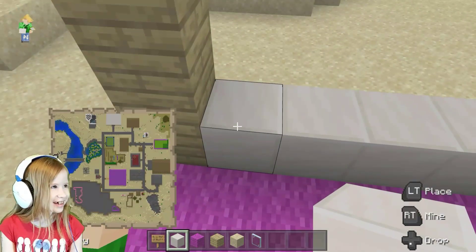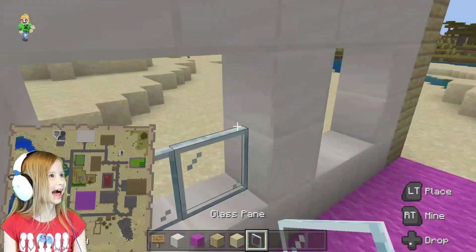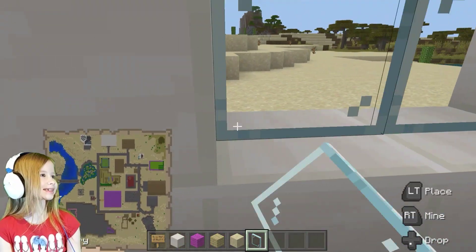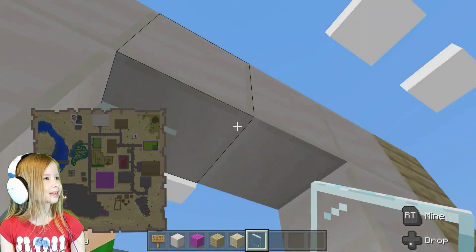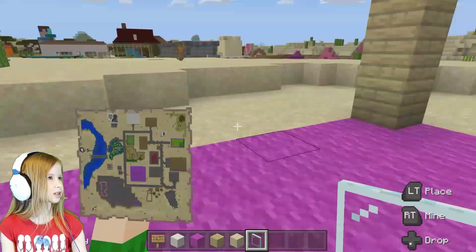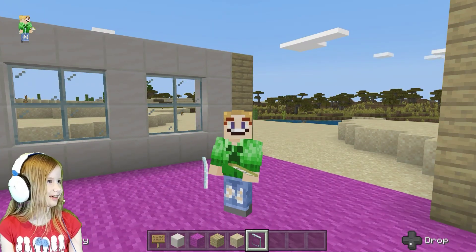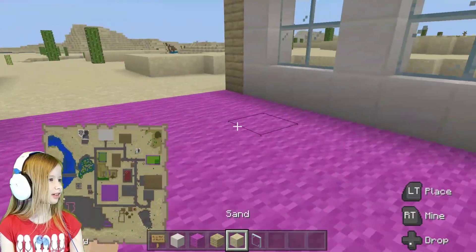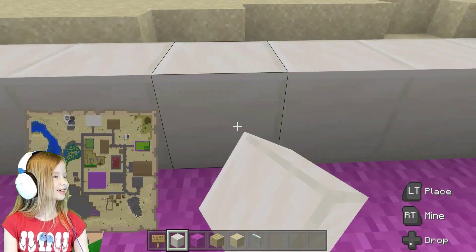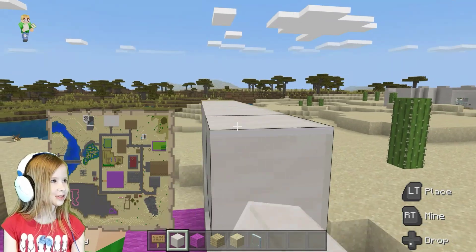I need sand to fill that block. Actually not sand - I need glass. Should I have a second floor? No, not having a second floor. But it will have a balcony. I think balconies are nice. Oh, that's actually nice. Wow, that is nice.